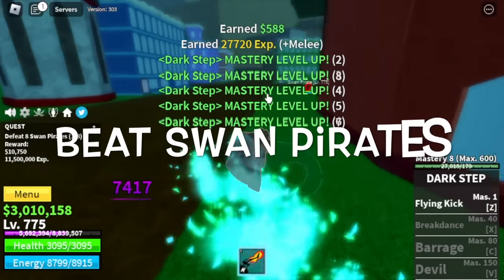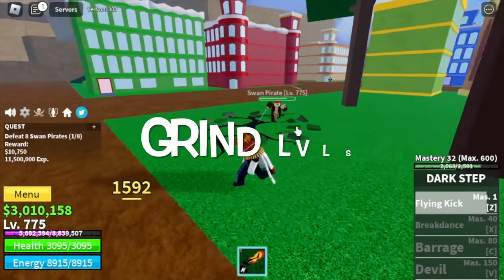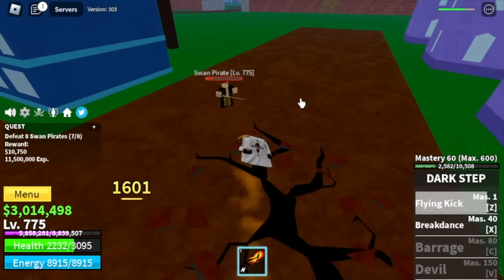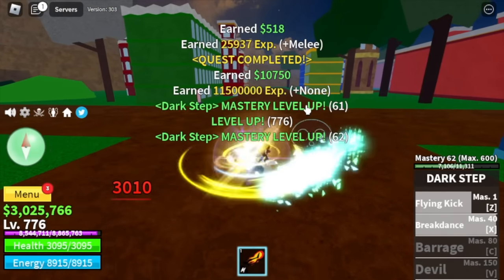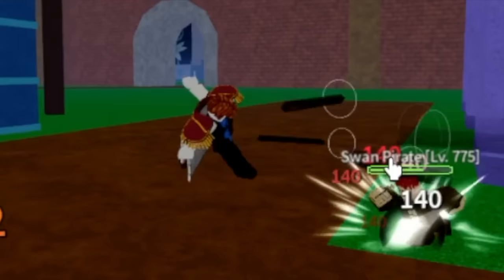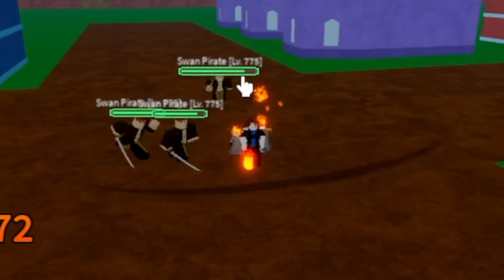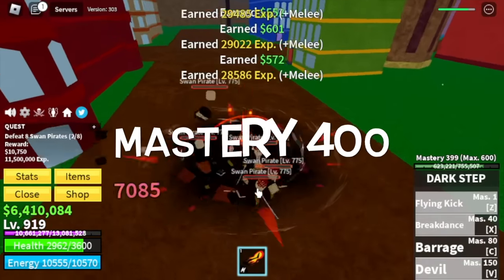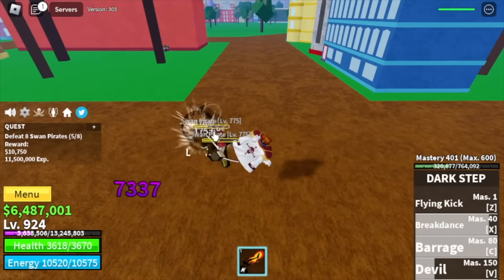Our first goal in the second sea is 400 mastery on the dark step. We're going to beat swan pirates, grind levels and grind mastery. The skills are: flying kick and break dance. We'll also unlock the barrage here.